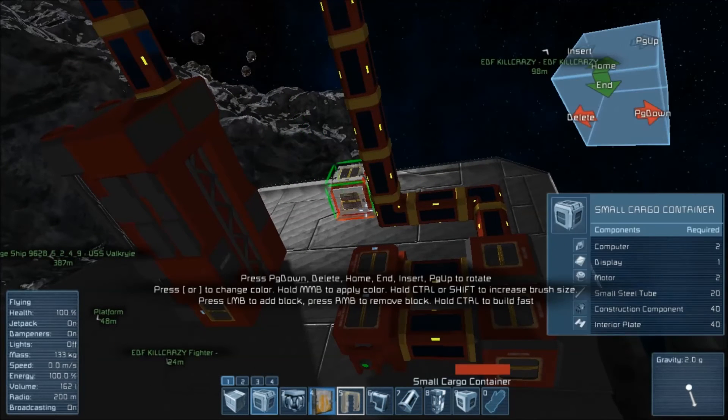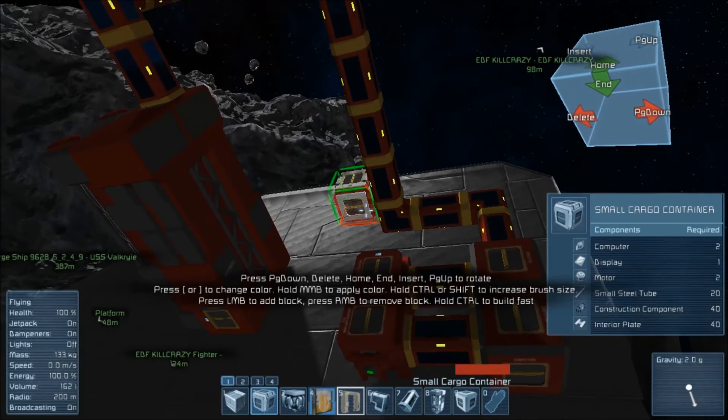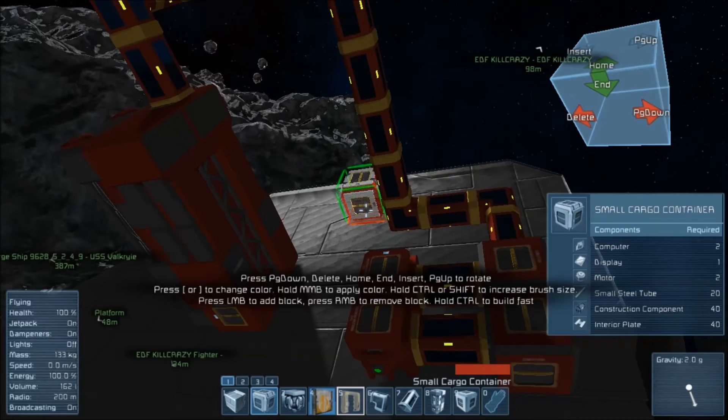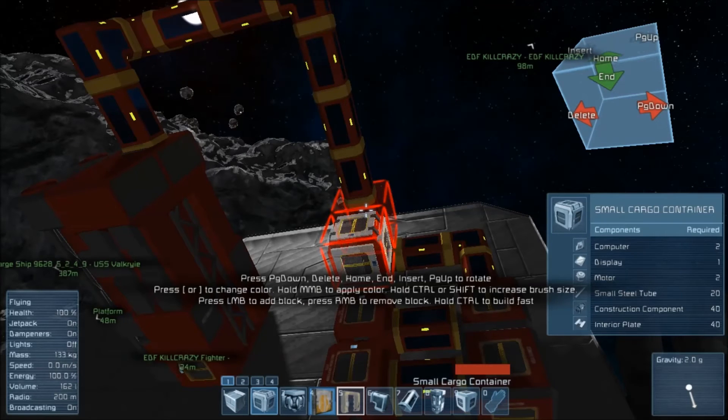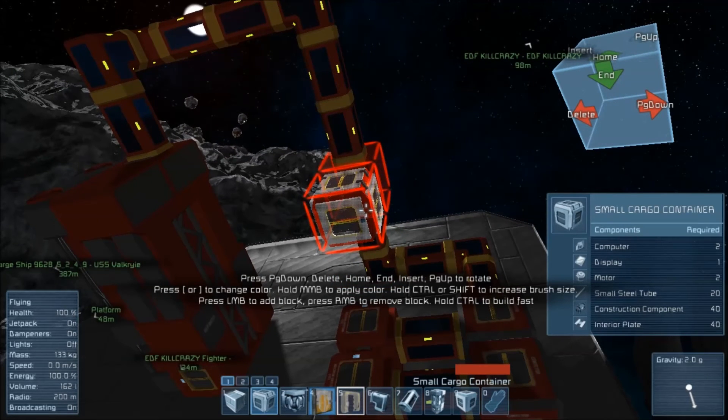You won't need another refinery for this, but you're going to need a new component called a small cargo container. I'm going to use 6 small cargo containers, so you're going to need 6 times 2 which is 12 computers, 6 displays, 12 motors, 20 times 6 is 120 small steel tubes, 40 times 6 is 240 construction components, and 240 interior plates.